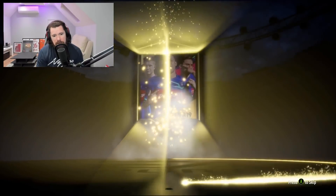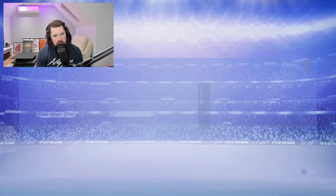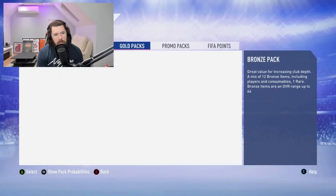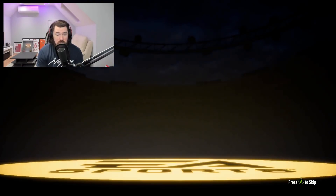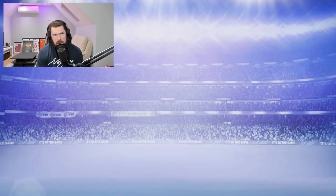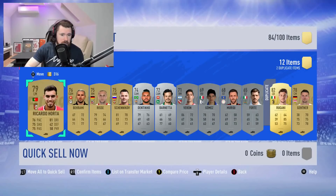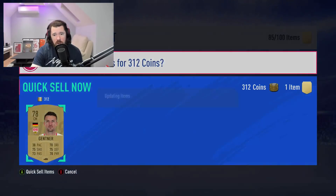Let's go open our Prime Gold Players Pack for completing Alves and then see what promo packs we've got in store. No walkout yet again and no board either — it's going to be Eric Dier or Jordan Henderson, an English CDM. There you go — dire it is. We'll send those guys to the club, discard the rest, and see what our promo packs are: eight premium Electrum Players packs. These are actually quite good if you're doing League SBCs.